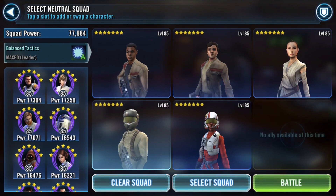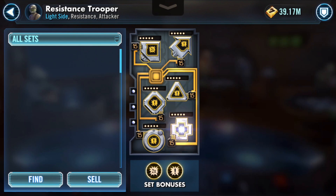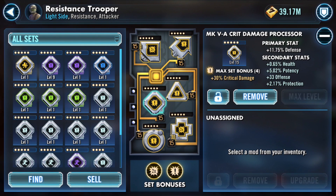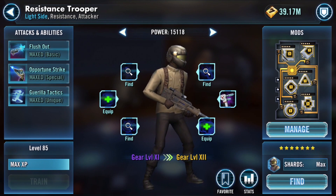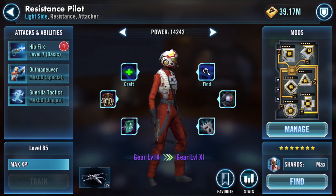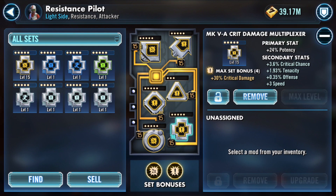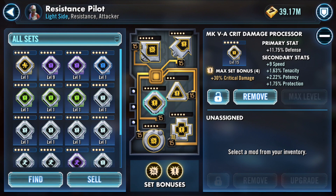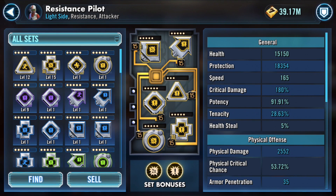I put some crit damage and crit chance sets with a bunch of high secondary potencies for Trooper and Pilot — he's up to almost 65%. We're basically putting potency primaries, and the secondaries have 5% potency there, another almost 6% potency secondary, which is as high as a set bonus. Resistance Pilot's potency is up to almost 92%, with a potency primary and almost 7% secondary — a ton of potency. Anywhere you can get potency, put it on.